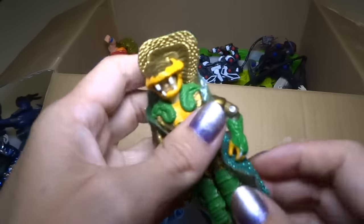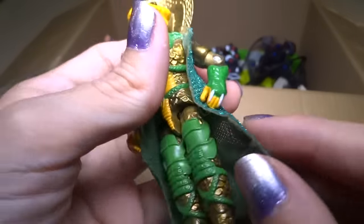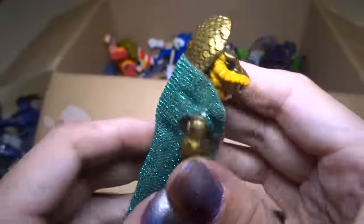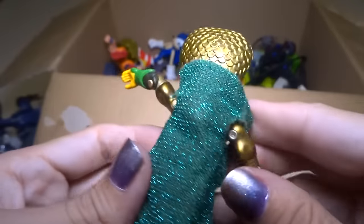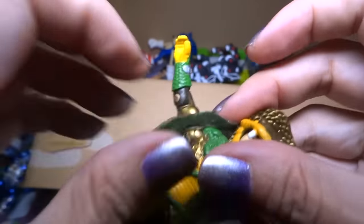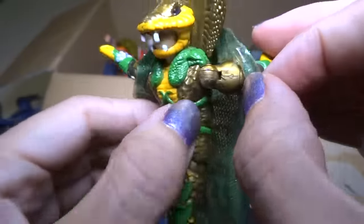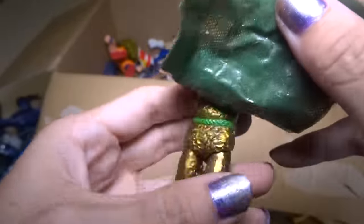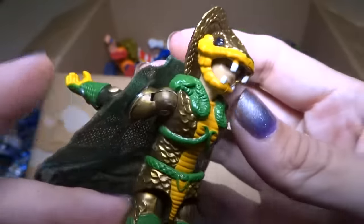Here's Serpentor. I think when I was little I was worried about his cape getting messed up because this is like super thin fabric, so I put tape on it — which I'm sure a collector would think is horrible, but I was a kid and I didn't want it to get messed up. I like this cape. He's really cool — Serpentor is awesome. Snake guy.